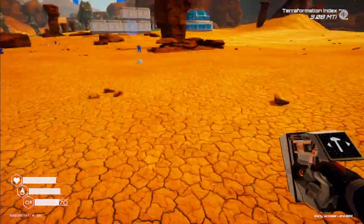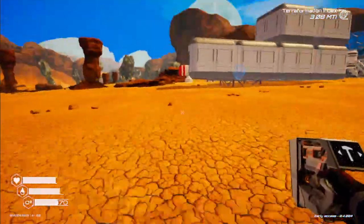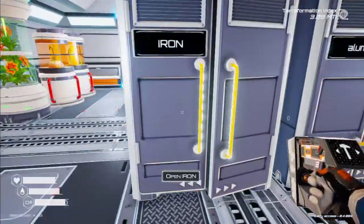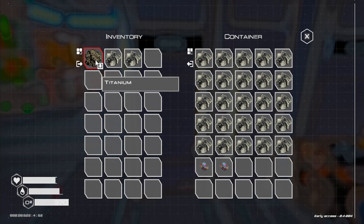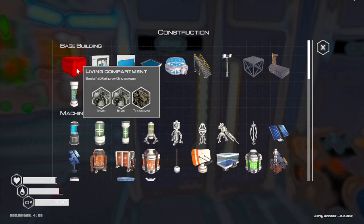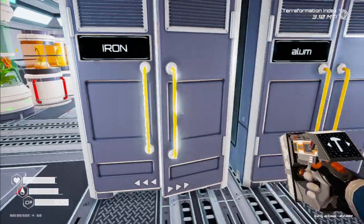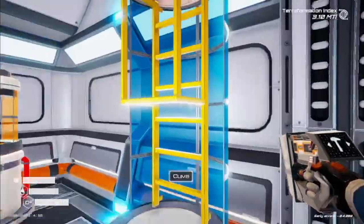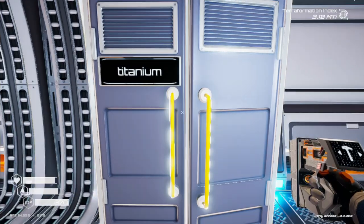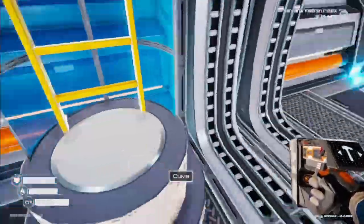We got iron, bring some iron back with us. It'd be nice to find some aluminum. We need three iron, two titanium, one silicone. We got one titanium, two titanium. Let's get a silicone. We got the door — alright, we are all set. We're going on another adventure to see if we can find the stuff we need and make our jetpack. I've got to make another bubble too — those things are cool looking.